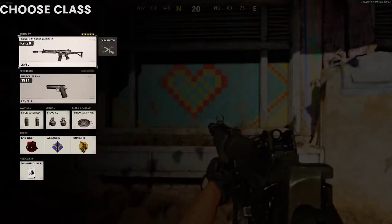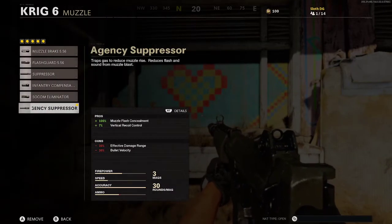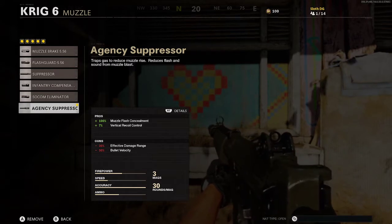Now we're going to move on to the class setup. What you want to do is go to your muzzle and put on the Agency Suppressor, because it gives you 100% muzzle flash concealment and 7% vertical recoil control.